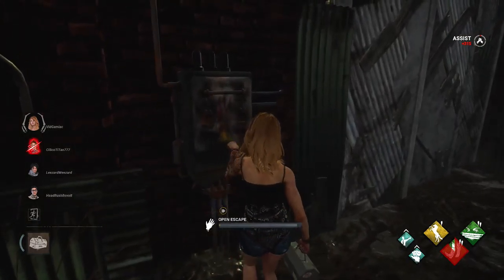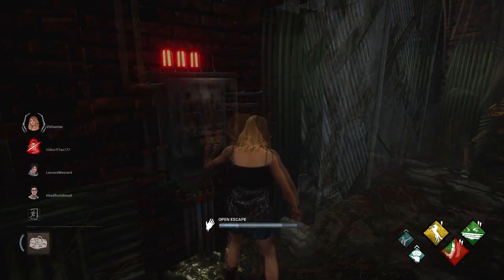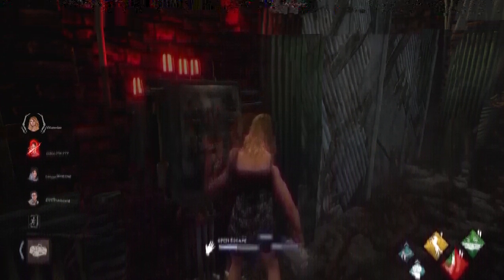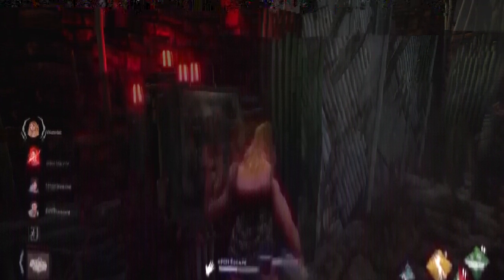Nonetheless, your goal at the end of the day is to just escape. So make sure you get those generators fixed and try to leave through one of the two exit gates. If that option isn't available to you, you can also escape through the hatch. Either way will count towards the achievement, as long as you make it to the result screen with the escape status using this build.